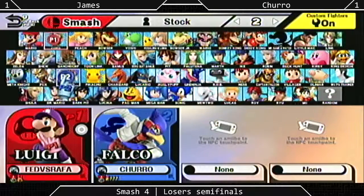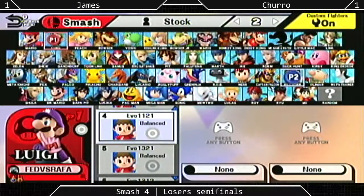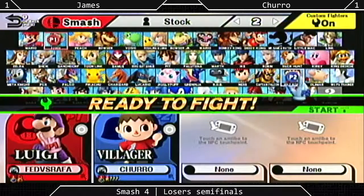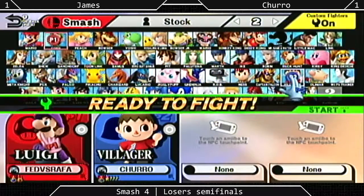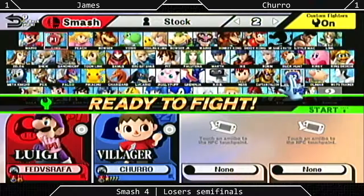Yes! Going for the character switch — we're getting Villager. There's a good chance that Tichiro, having already won on this stage, is actually going to be taking James to Congo Jungle. That's my prediction.